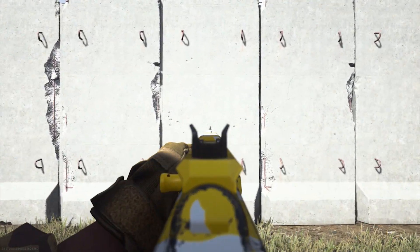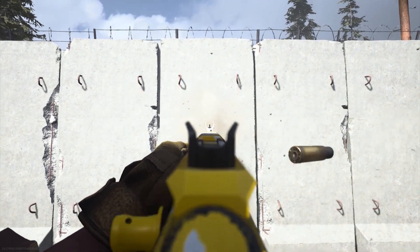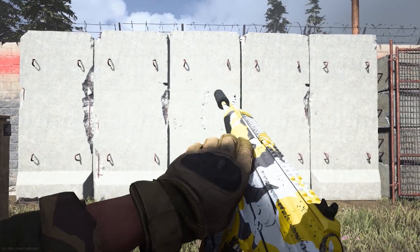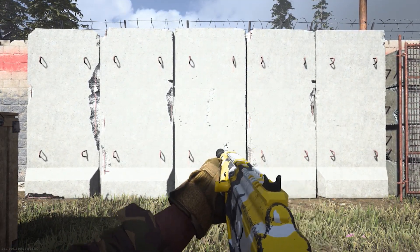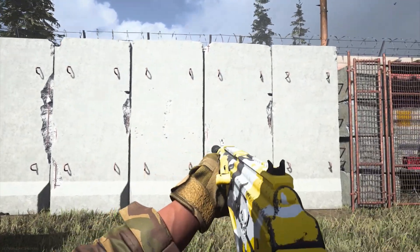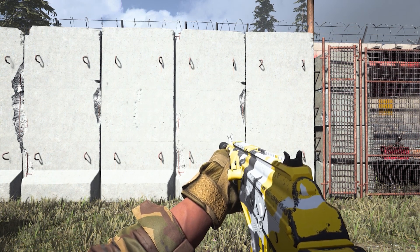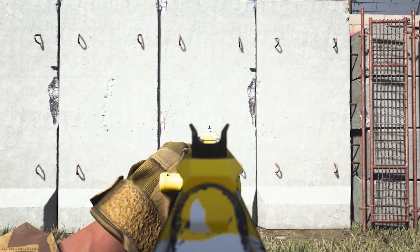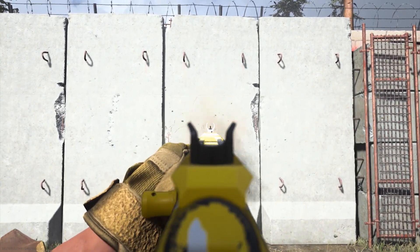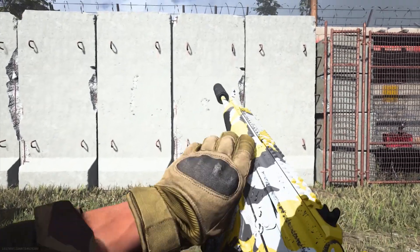What I'm going to be showcasing here is the recoil pattern of this weapon when you don't try and control the recoil at all. As you can see, the recoil pattern is fairly straightforward — it literally goes up in a straight line with a slight move to the left. It's pretty easy to control, as I'm now going to demonstrate. When I try and control it myself, the spray is so close and tight together, especially at this range — this weapon literally turns into a laser.